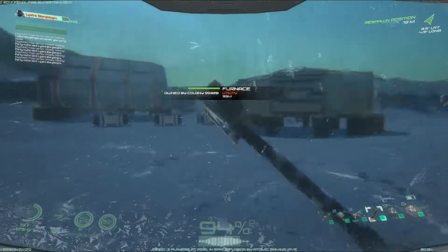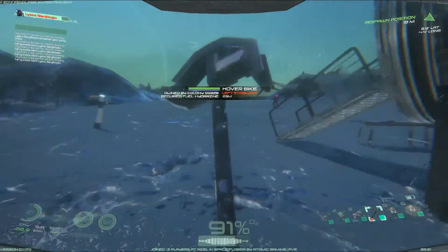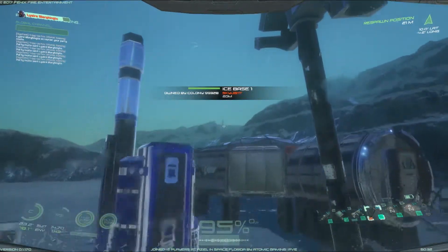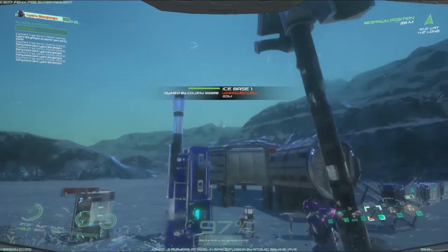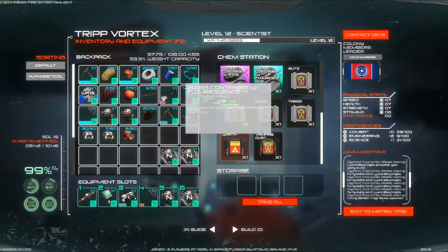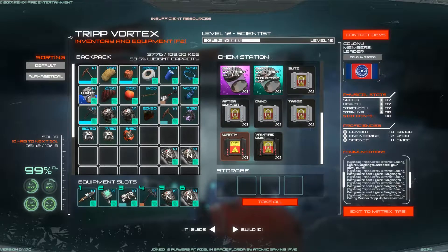Where the hell are you at? I just ran up. The geyser was up that mountain. You can see the smoke — I think it got more resources. I can see it. Damn it, I just got down here. I have plenty of rifle ammo, by the way.